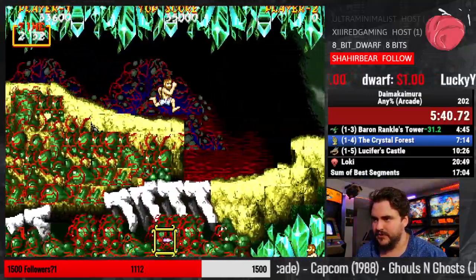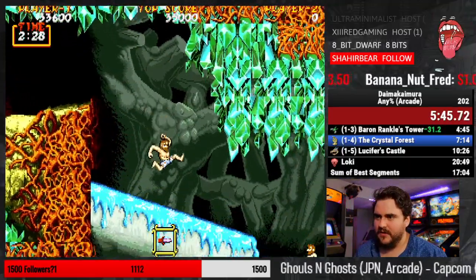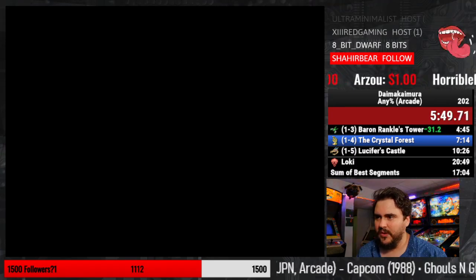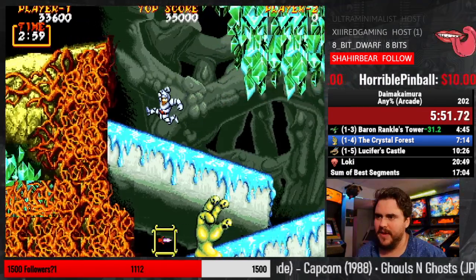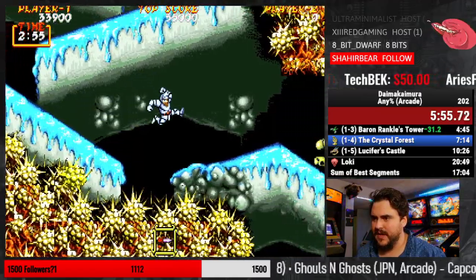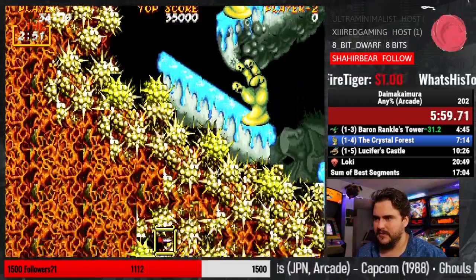Okay, push through, let's go. Now we take an intentional death right here because we got a checkpoint, so now we get our armor back. Now because we have that armor back, we can do some boosts here.